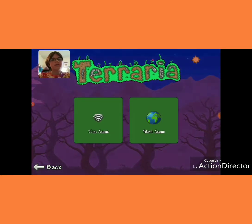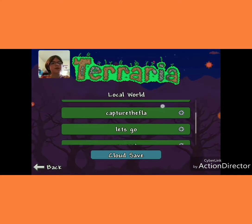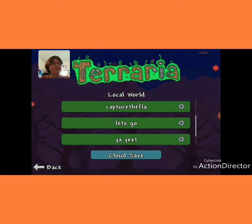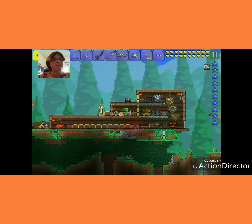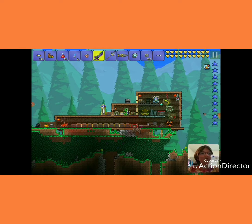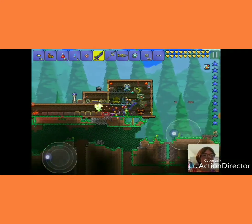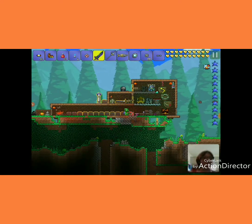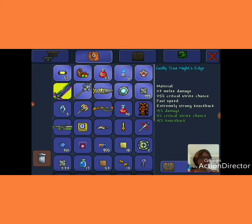The first way is backing up your world. So I'm going to go in here. That's my True Knight's Edge. I'm going to duplicate my True Knight's Edge. I just put it in a chest.